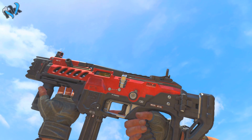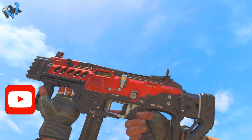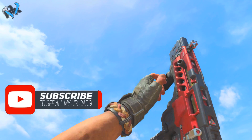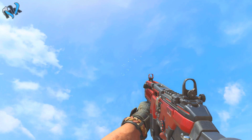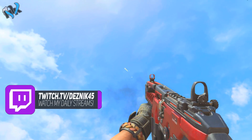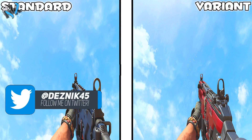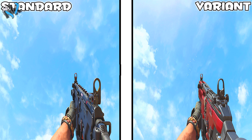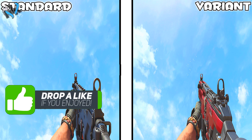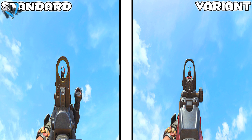First off, let me showcase the Patriot — this is the Patriot variant for the MX9 and I love the look of it. The only way to get the MX9 Patriot is by buying the deluxe editions of Black Ops 4, meaning editions that aren't the standard sixty-dollar version. Here is the Patriot next to the standard MX9 and I really like how the iron sights look on both of them — they're both amazing, one is not better than the other.